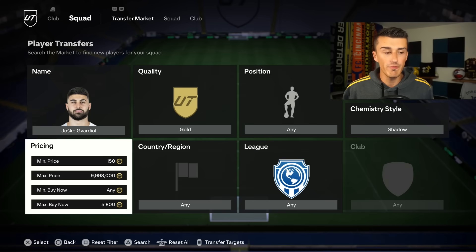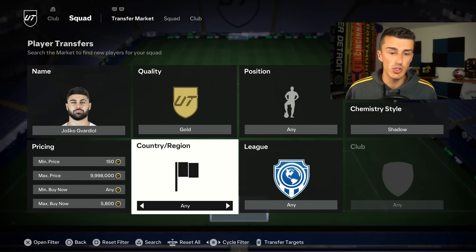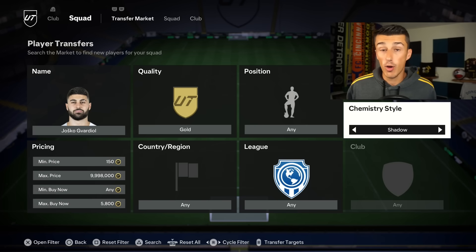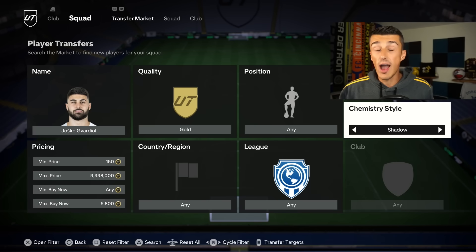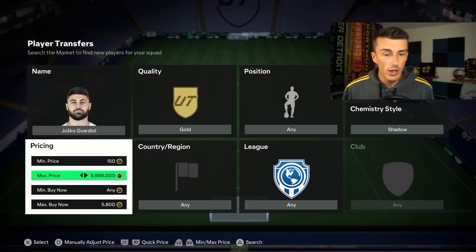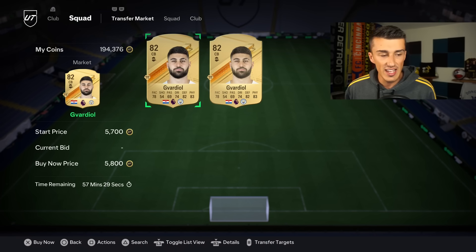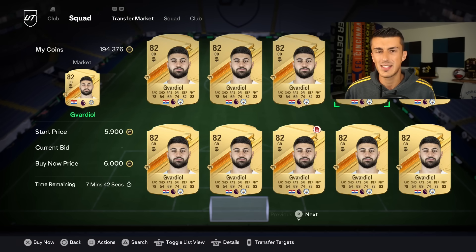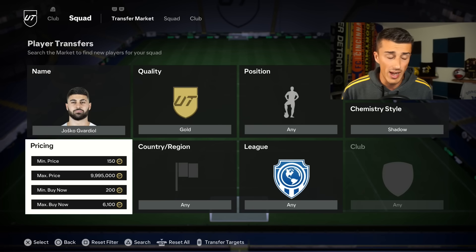If you're on a low budget and don't want to use an investment yet, I've got a trading method you can use as well. It includes the filter of a chemistry style shadow card. Shadow cards right now are pretty much near extinct at 5,000 coins, so cards that already have the shadow applied to them have a lot more value. Vardial is one example — I prefer defenders between the price range of 5,000 and 20,000 coins. With a shadow card on him, he goes for about 5,800 pretty quickly, but you could probably sell for upwards of 6,000 coins.